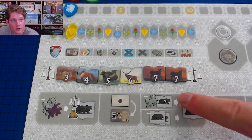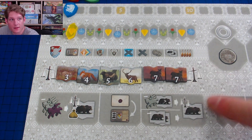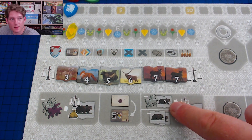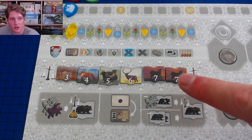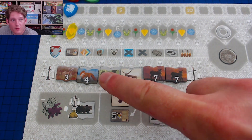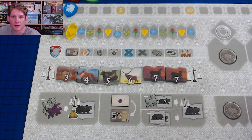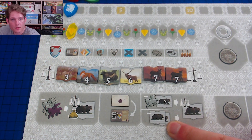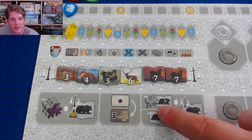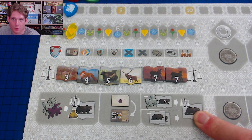You may also spend one horse to trade with the market. The first trade option: discard one fur tile and take one from the market that is numerically lower than the tile you discarded — it's immediately replenished. You can also discard two furs of any quality to take one fur tile of any type from the market.